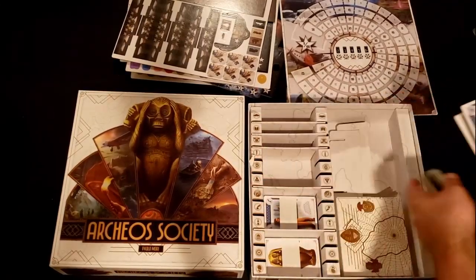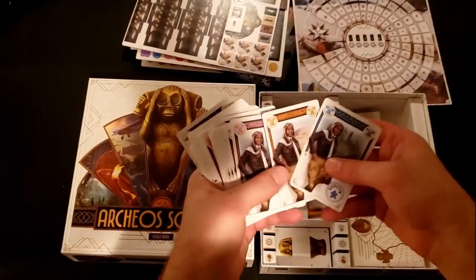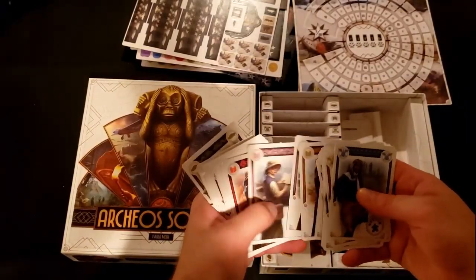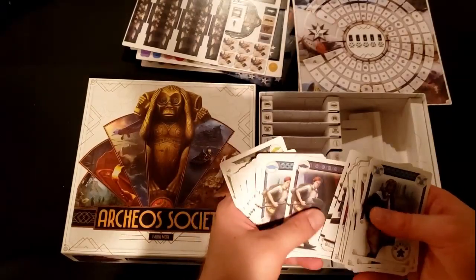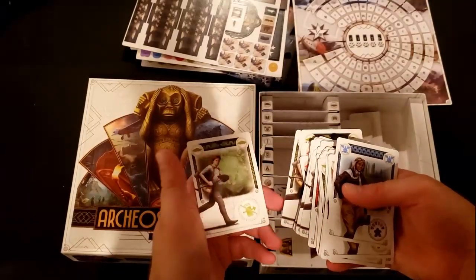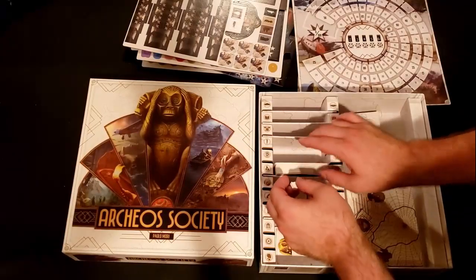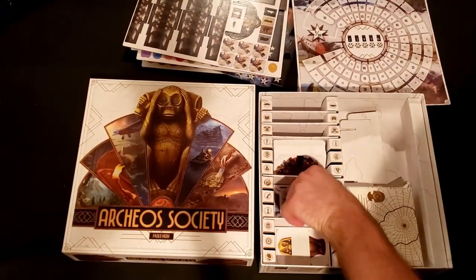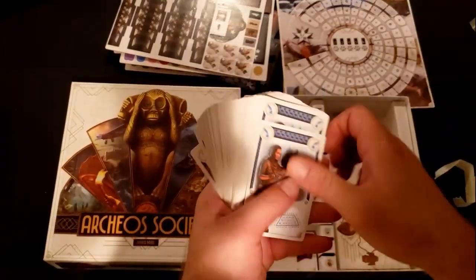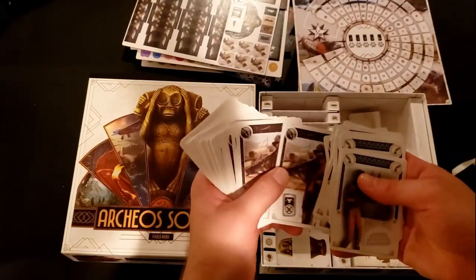I'm sure the core of the game are these cards. So if it's like Ethnos, you have different types of cards. I think those are going to be the different characters, and each card type is going to have a different ability, and you're going to have to make sets of colors and types to be able to take specific actions, because each type has a specific power associated with it. And I'm assuming the color dictates which track you can move up on.